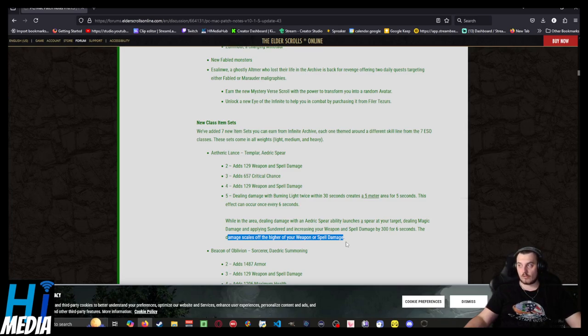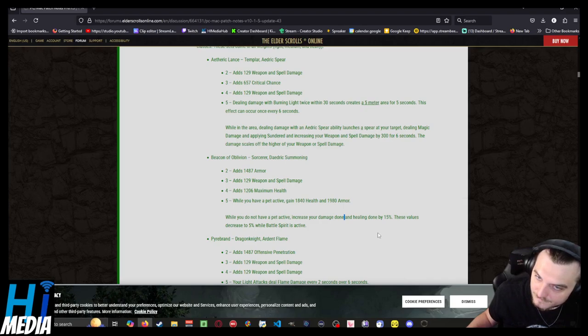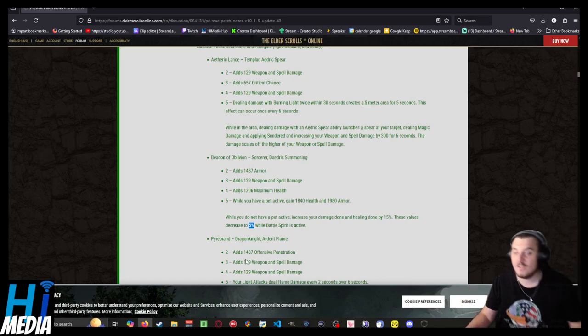I pray that the Nightblade one sounds as strong as this. Sundered gives you a damage increase and your opponent also has minor regen points reduced — it does both. The 5-piece for the new Sorcerer set: while you have a pet active, gain 1800 health and 2K stats. While you do not have a pet active, your damage done and healing done increases by 15%. These values are decreased to 5% if Spirit is activated — but 5% overall increased damage is not nothing.